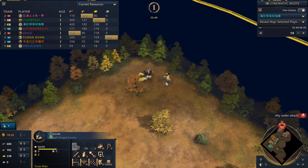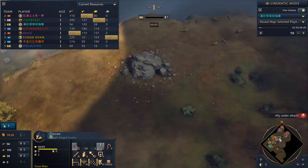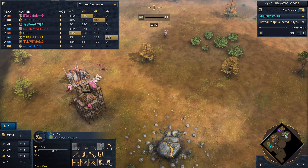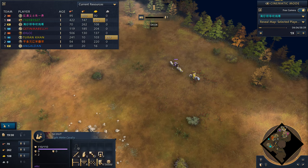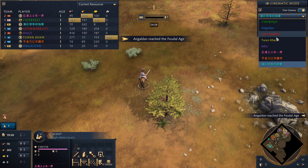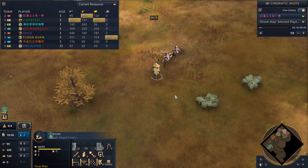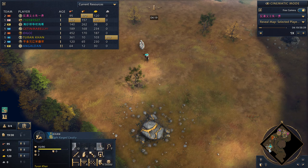Purple definitely went with two scouts. Then their scout starts meleeing me and chases me the whole time, eventually killing me around here. Then a Pink scout shows up too — look how well they're working together. They scouted their side of the map really well.